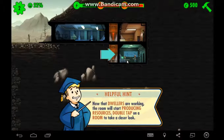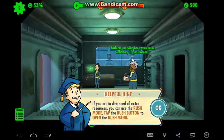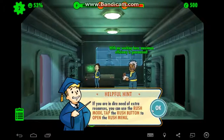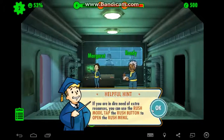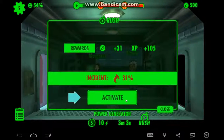Now that dwellers are working, this room will start producing resources. Double tap on a room to take a closer look. If you're in need of extra resources, you can use rush mode — tap the rush button to open the rush menu.